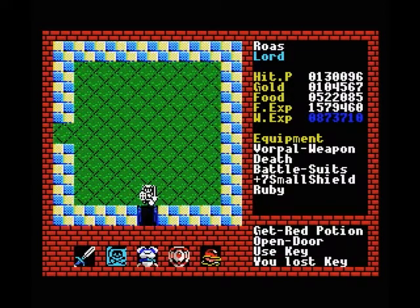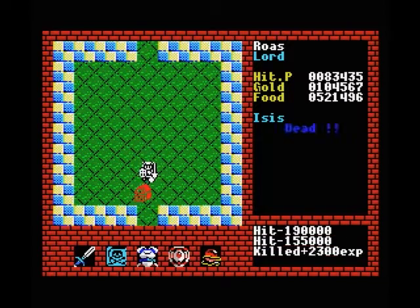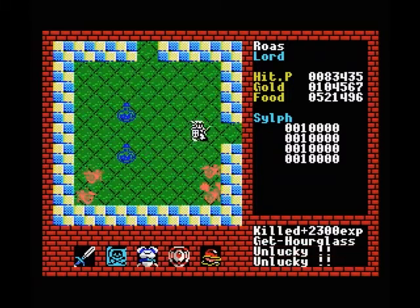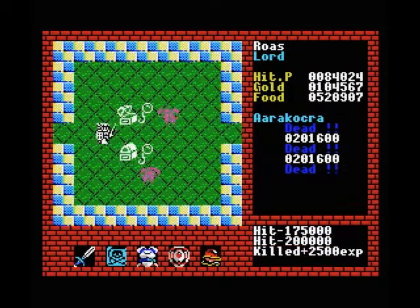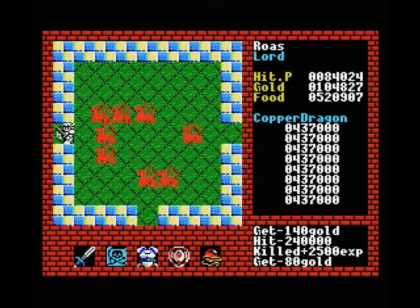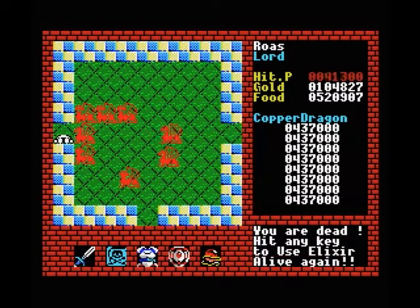I guess we could go back to say level 6 or so, where I left a couple of creatures alive just to fight them with our Dragon Slayer Sword. But looking at these stats, I'm not even sure if it's going to be strong enough to kill those guys. Sylphs, on the other hand, will just die instantly if you touch them with anything, so we're going to avoid them like the plague.